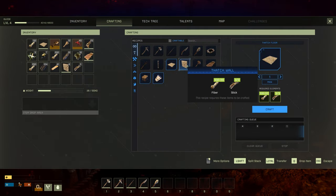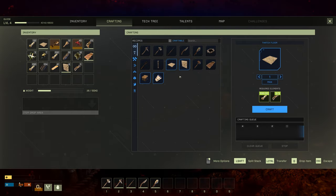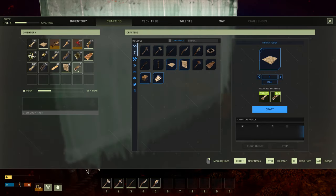Now we can place the four walls. Press Tab.